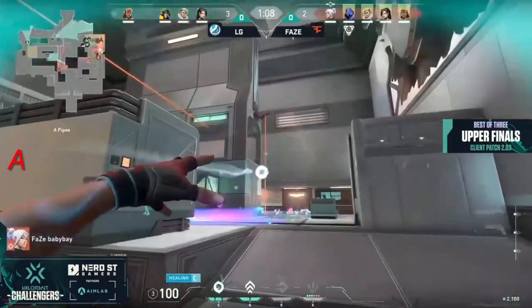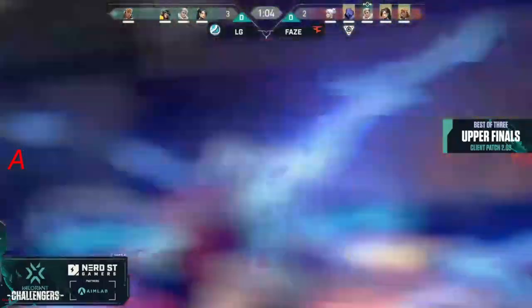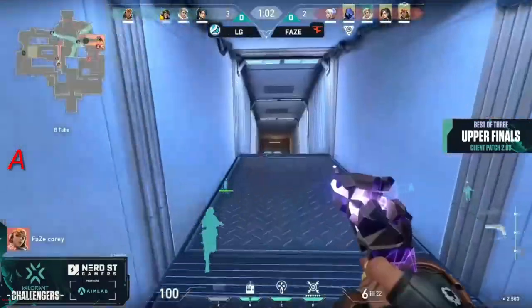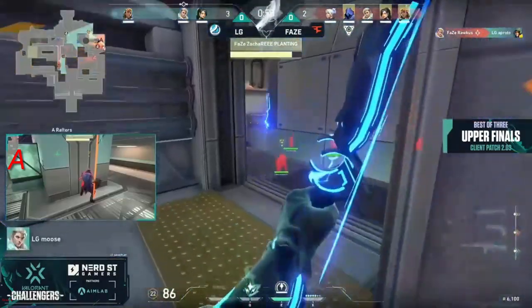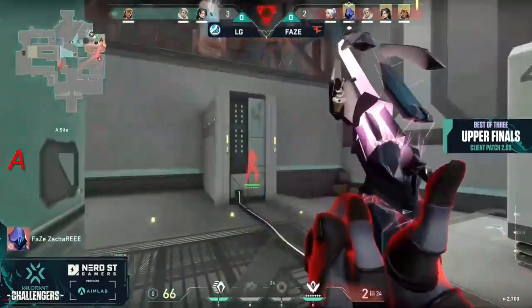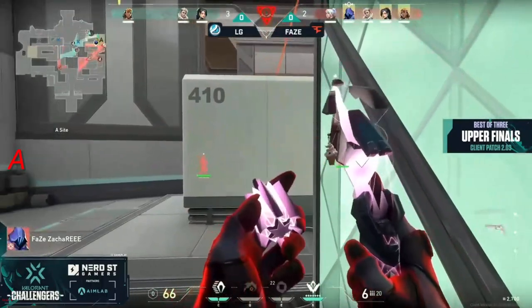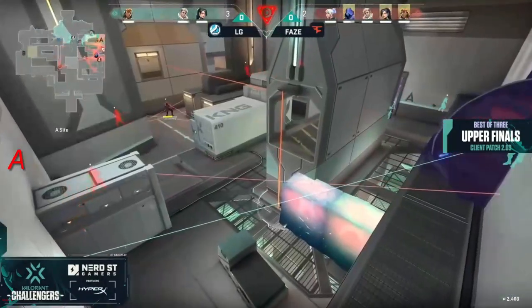The first gun round, then the eco, and then this one too coming in — they're going to take the site again. Smoke down, here comes the Hunter's Fury though. It's raucous trying to clear out — a proto will fall down, three here for LG early. Tag, another wall goes up; they lost that initial player through the kitchen and a proto fell as well. Now this is going to be a little bit more difficult for LG.